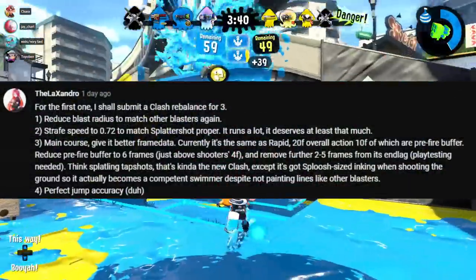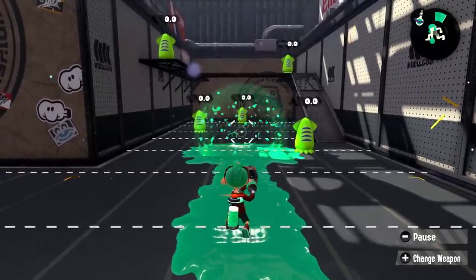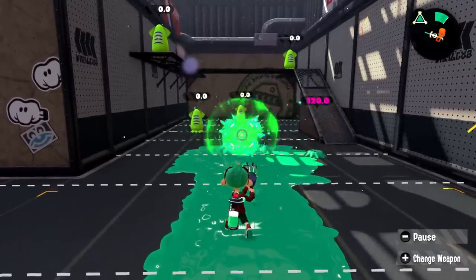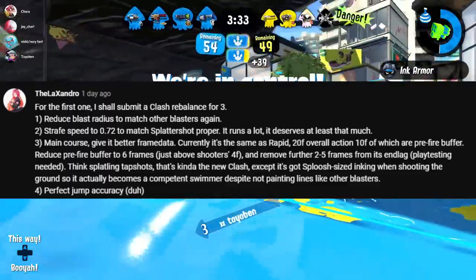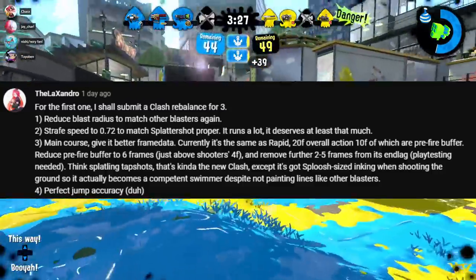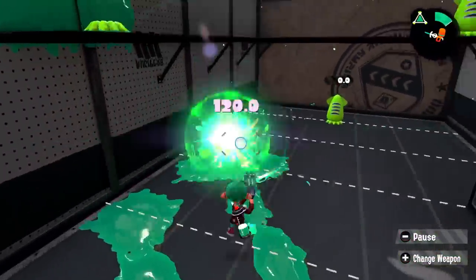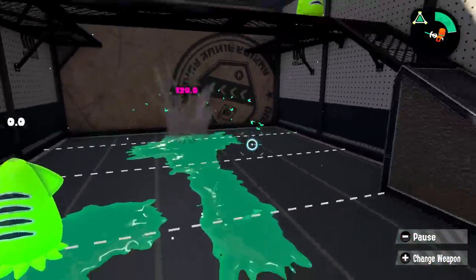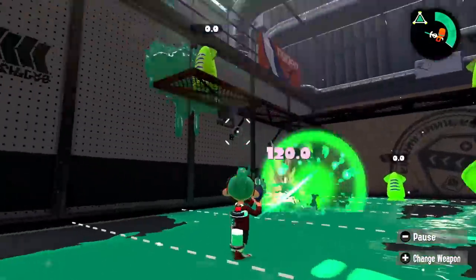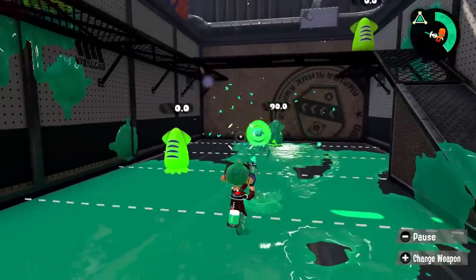Finally, Clash Blaster rework: reduce the blast radius to match other blasters — probably around 35, where most blasters were at the start of Splatoon 2. Strafe speed to 0.72 — clash should strafe faster, so I'm all for it. Better frame data since it's currently the same as Rapid, so reducing it a little makes sense. Perfect jump accuracy — fair because directs on Clash aren't incentivized enough already, and reducing blast radius means relying on directs more. I'd also like slightly better damage at 32 and 65, which doesn't change breakpoints but helps a little.